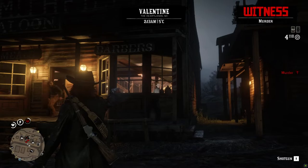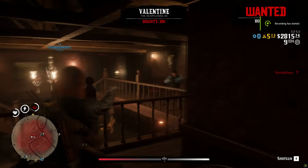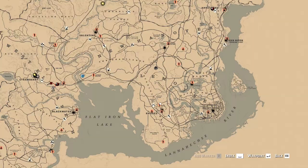The main reason why Valentine might be the best place to do this is because of this saloon right here. You can just shoot people from outside, you'll start getting witnesses and the law will come, and you can actually bunker up upstairs of the saloon. This way you can keep killing officers of the law and eventually your karma will go down.